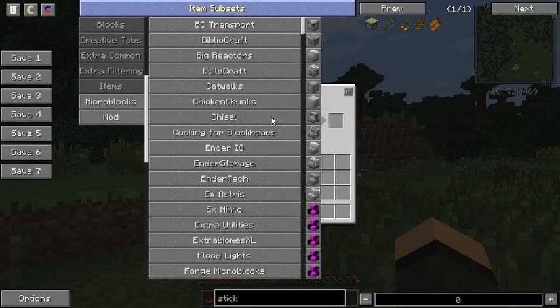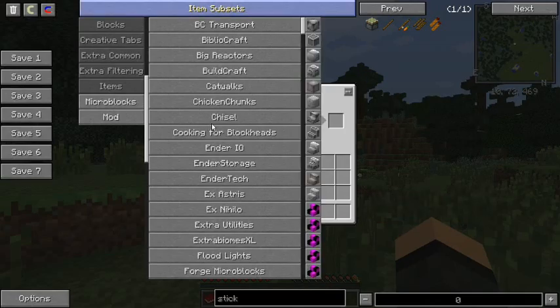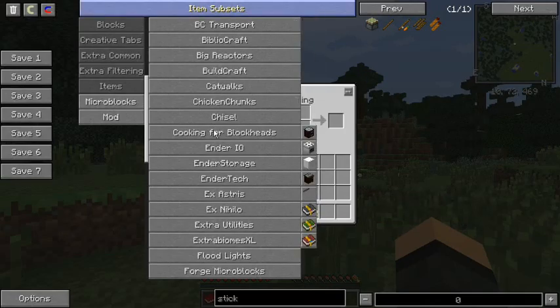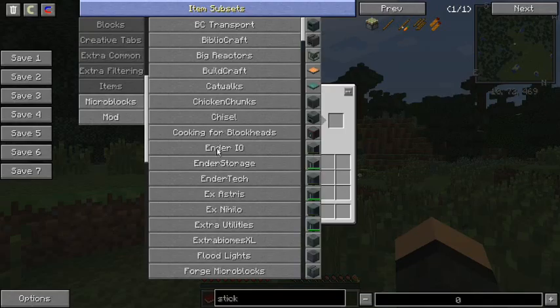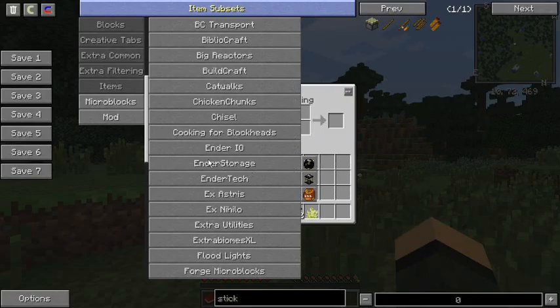Chisel. What's the broken texture here? Oh, aluminum stairs — I don't have anything that produces aluminum in this pack. So, bit of a spoiler: there's no Tinkers. Cooking for Blockheads, because it's fun. Ender IO, because why not — it's a fun little tech mod and I love the conduits. Dark steel tools are awesome as well. It's just a lot of fun to play with.